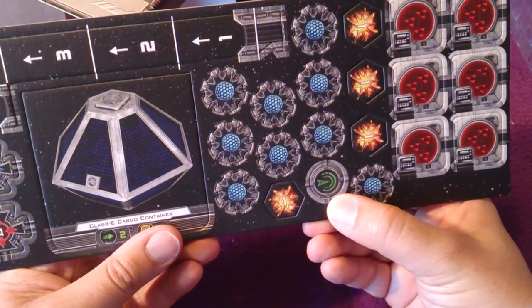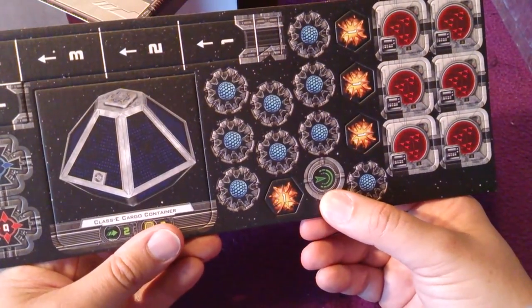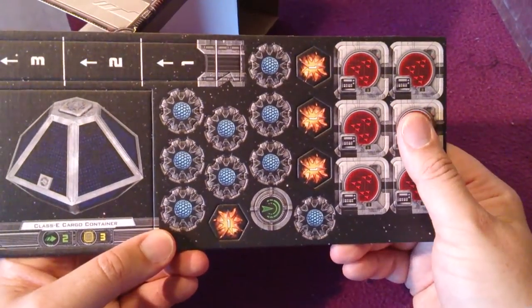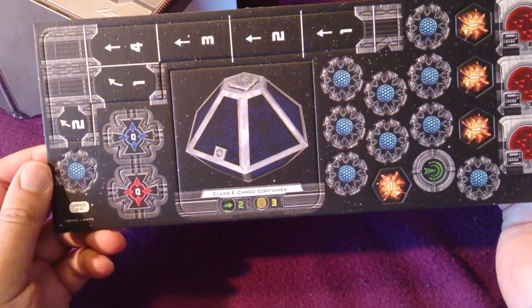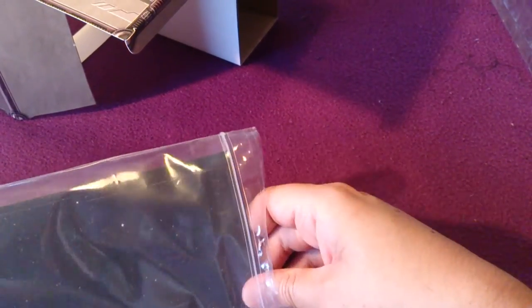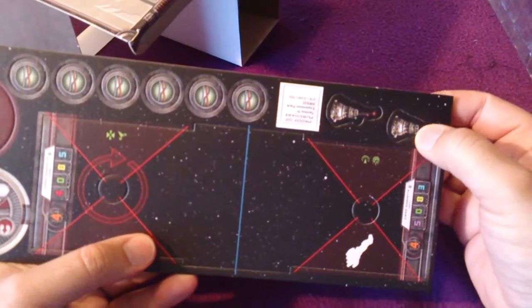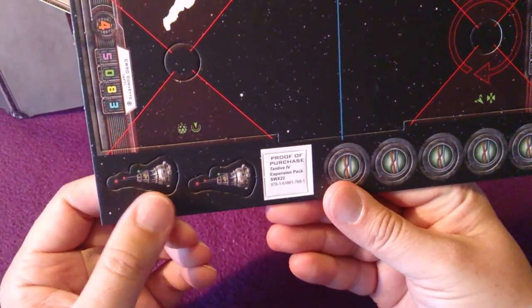This is a Reinforce action token — we only get one, and it's the evade equivalent for huge ships. Huge ships can't use evade; they use Reinforce, sort of brace for impact. The scanning tokens are the same on both sides. And the last one — we get the huge double base, and we also have two of these small satellite pegs. I get them in the base — I'm not sure why we get two more.